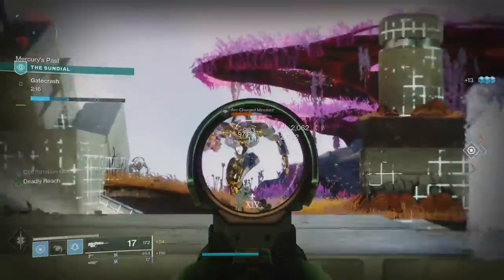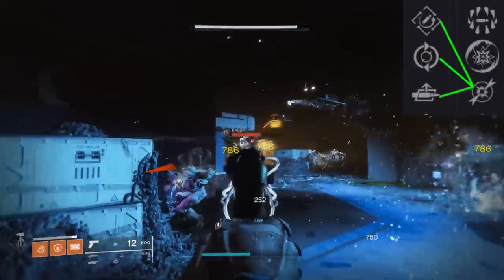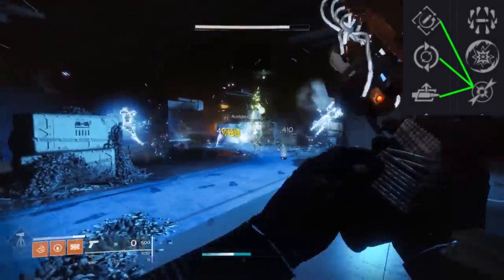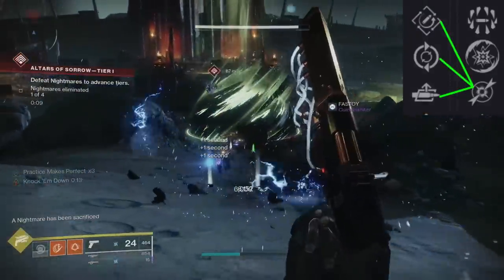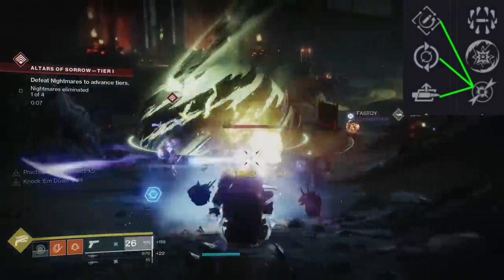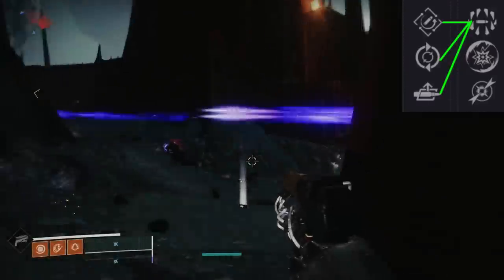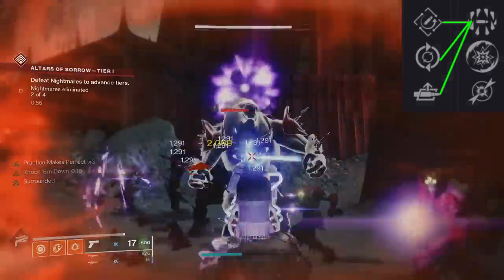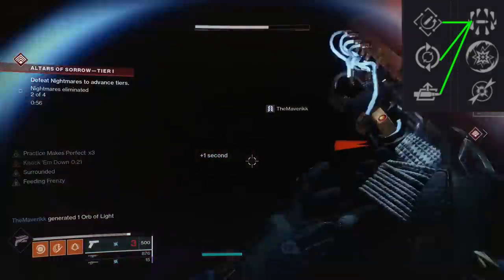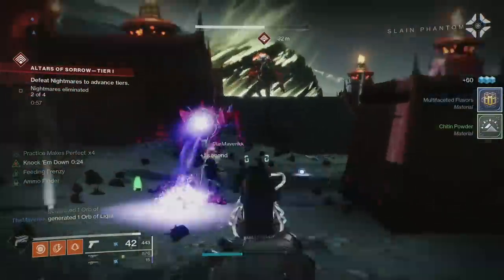The next combo is with Dragonfly. Those three perks are all interchangeable depending on your playstyle. If you main the sidearm, go Rapid Hit or Feeding Frenzy. But if you're maining your kinetic weapon and adds start rushing you, bring out the sidearm, spam them down, get collaterals with Dragonfly, then stow it — that's where Auto-loading Holster comes into play. Surrounded paired with any of those three means you're always doing 30% more damage since there will always be enemies near you. The Disruption Break roll has a lot of utility and is personally the main one I went for.